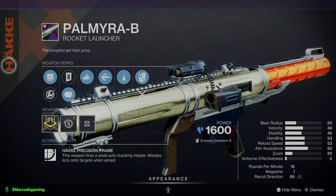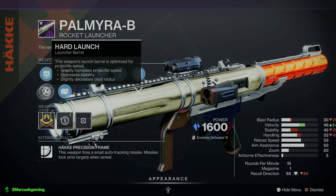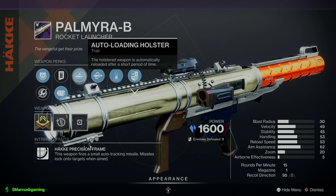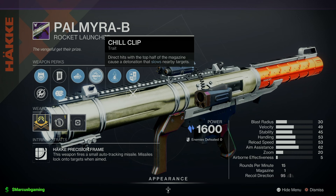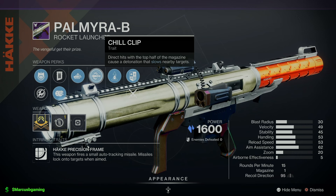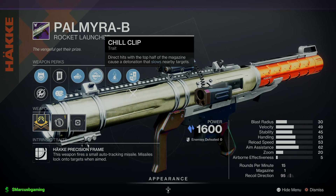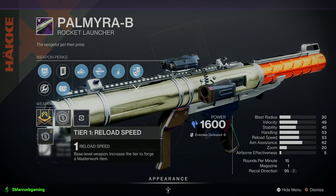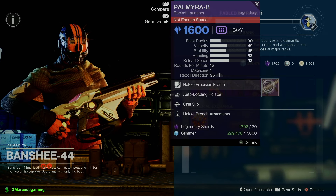One of the best things on the menu tonight — Palmyra-B Stasis Rocket Launcher. Comes with Countermass or Hard Launch, Impact Casing or Alloy Casing, Auto-Loading Holster, and Chill Clip — that's the reason to have a Stasis rocket launcher. If you get a hit with this it will slow the targets that it hits; it's really good against champions. Then Hatchling Breach Armaments origin trait and a reload speed masterwork. Just very good for PvE.